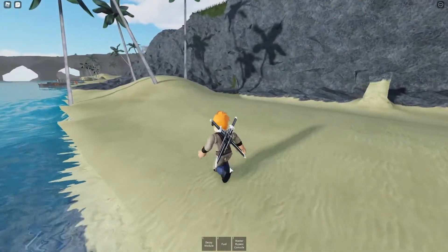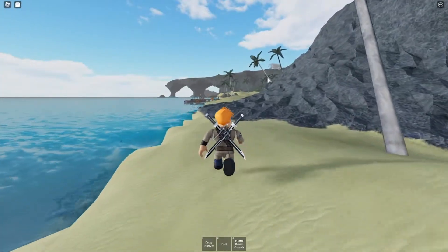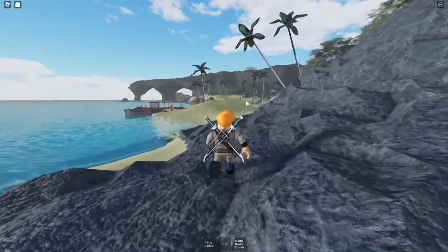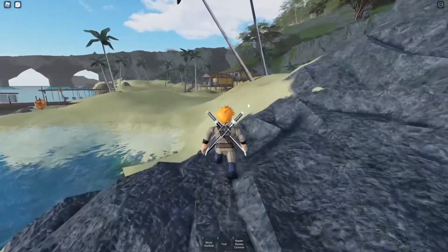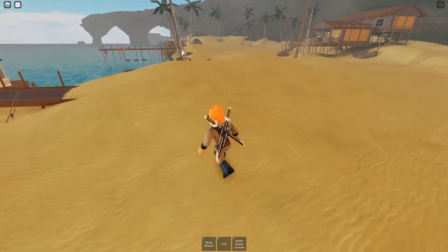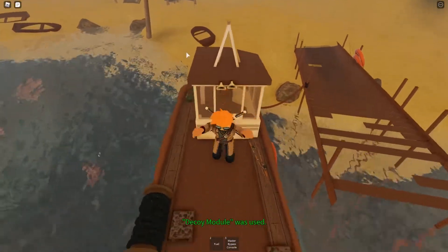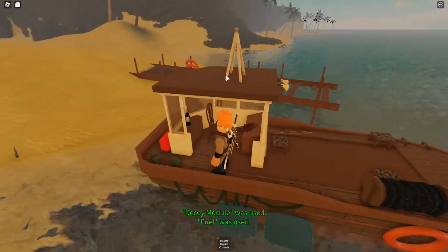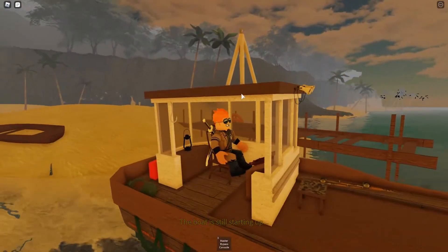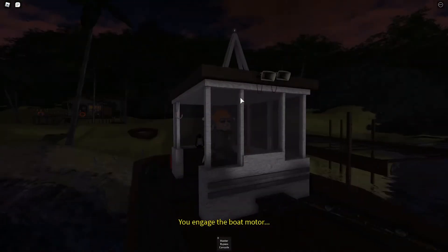If you don't know how to get to the boat location, use the lighthouse as a guide — just keep heading straight right from the lighthouse and you should end up there. You can also reference the map. Once you get here, ignore everything else. First, put the decoy module in first. Then put in the fuel and you should be good to go. Start the boat and wait a few seconds until it starts, then go right in the middle of the tunnel.